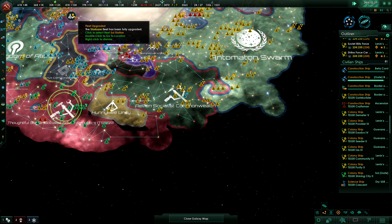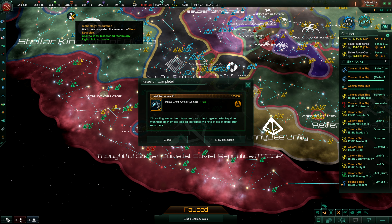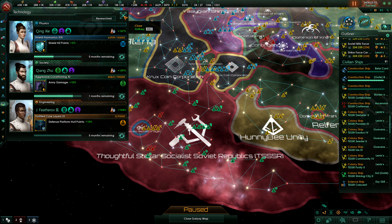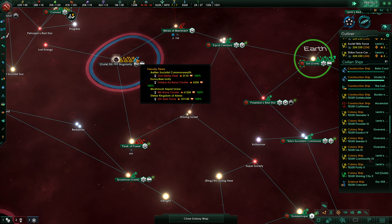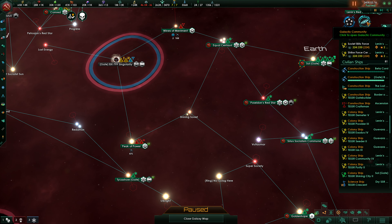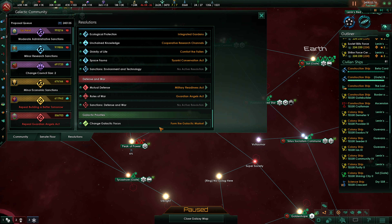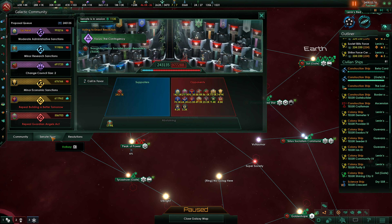Ships upgraded. Starbase fleets getting ready. Together we will build a brighter future. Heat recyclers, strike craft attack speed. Hope dies last. Defense platform hull points. What's going on here? Nothing is coming of this.